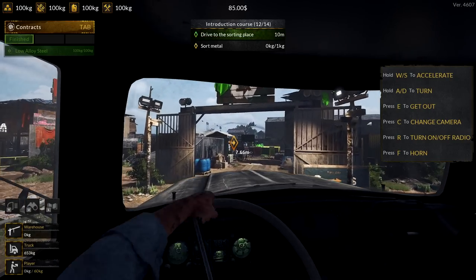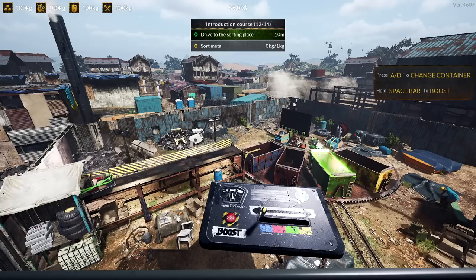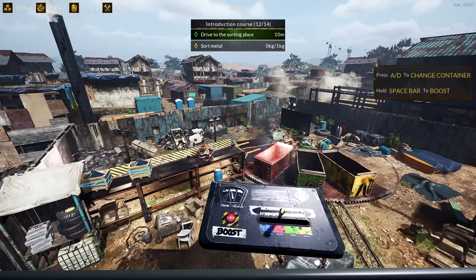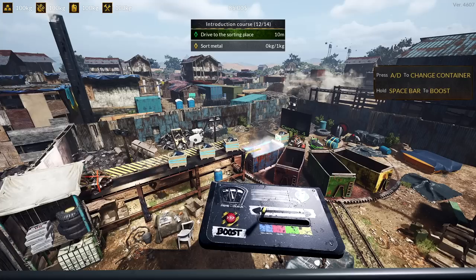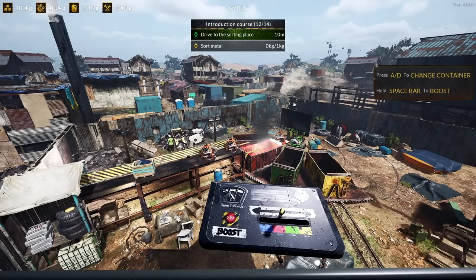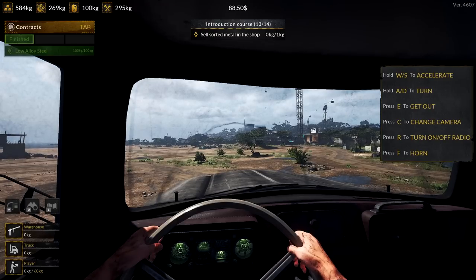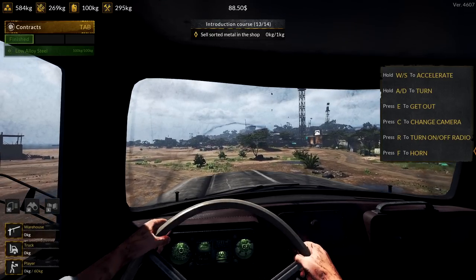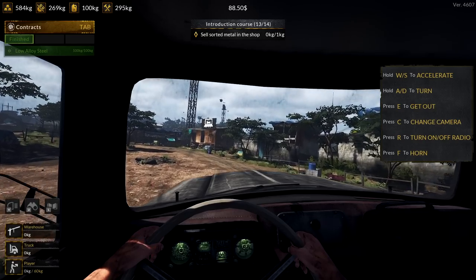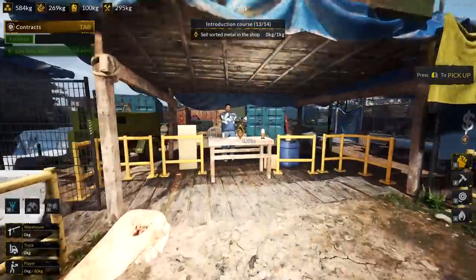We're going to drop and get some reward and extra cash, hopefully. There's green, blue, red - spacebar is boost! We got that. We got eighty-eight dollars and fifty cents - is that all we got? Sell sorted metal at the shop. Okay, let's get out of our truck. This guy here is the store for pieces already sorted. This will enable you to purchase a larger ship or upgrade tools. Press E to open up the shop.